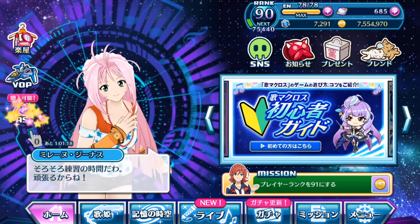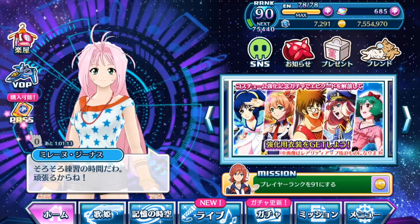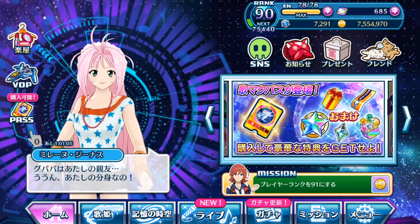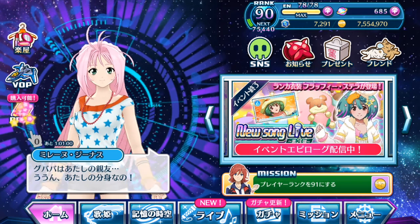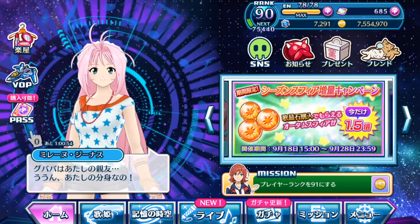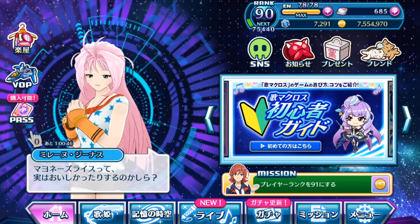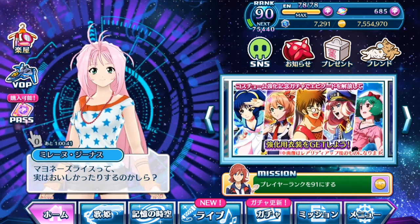So as you can see on the left hand corner, we have a brand new icon below Valkyrie Operations. Now this actually isn't very new information. If you have watched my breakdown video of the Uta Macross SP broadcast some months back, you probably know that these items were supposed to be implemented some time ago. It's just that there was some delay in inputting the code into the game.